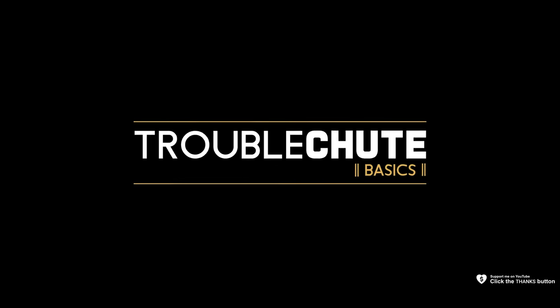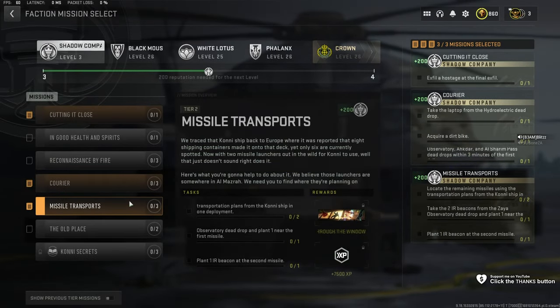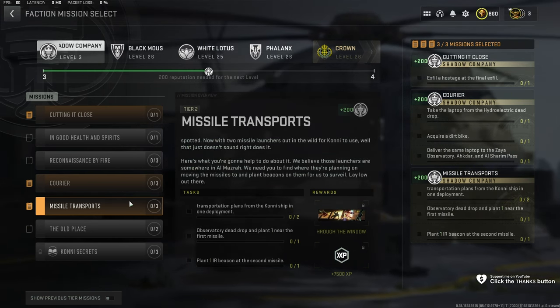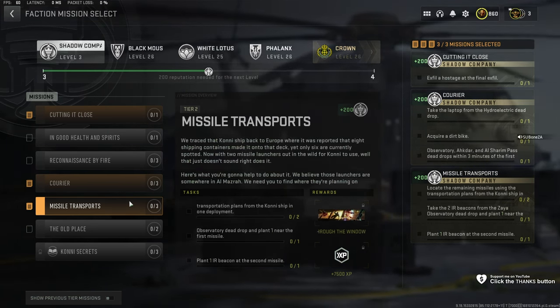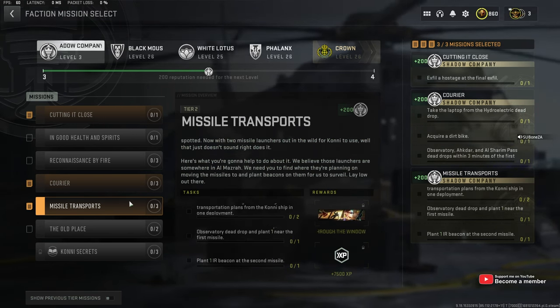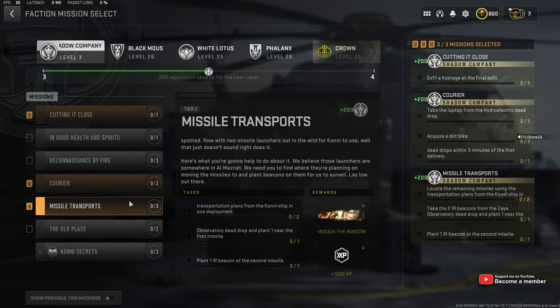Next up, missile transports for Shadow Company. In this, we need to locate the remaining missiles using the transportation plans from the Connie ship in one deployment, then take the two IR beacons from the Zaya Observatory dead drop and plant one near the first missile, and finally plant one IR beacon at the second missile.